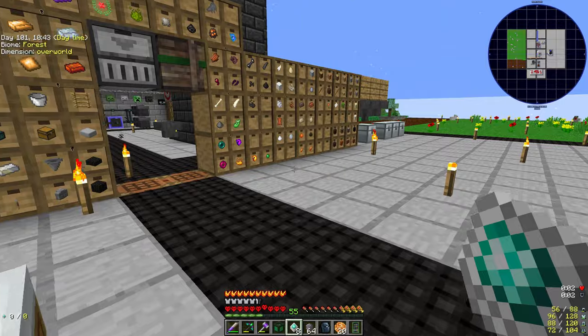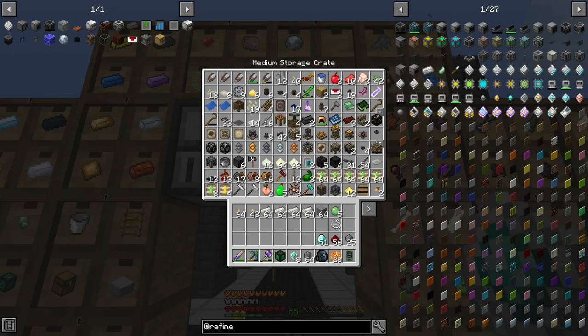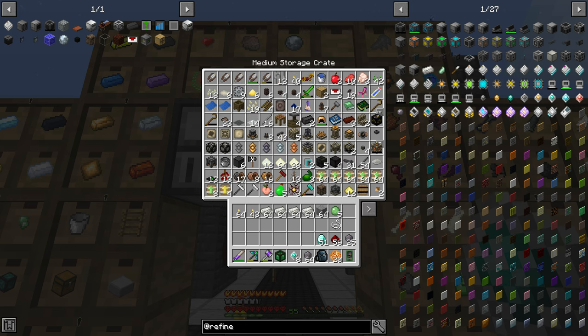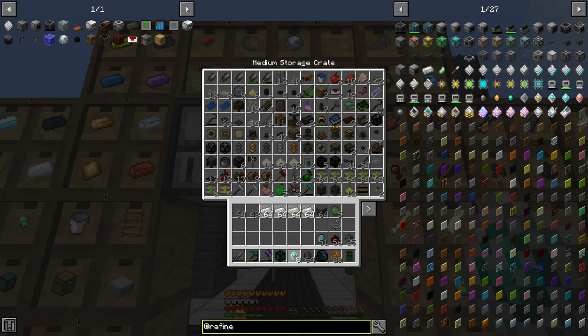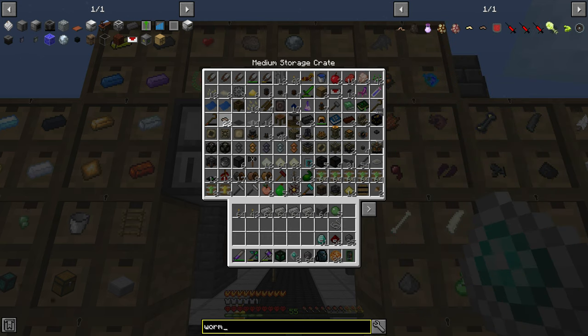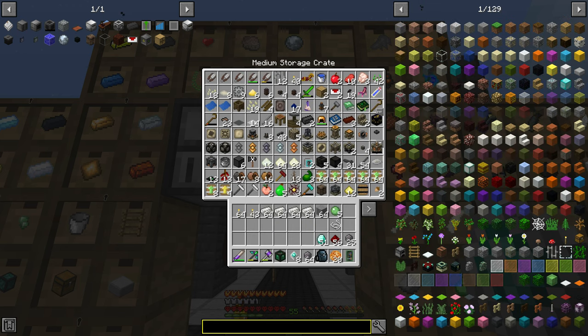The reason for adding Refined Storage is really just to help get a storage system up and running sooner rather than later, so I haven't got a thousand drawers and a thousand chests to go through — everything in one place. I'd like to get all of these drawers inside a storage system. Whether we can afford the drives to hold this much stuff I don't know, but if we can get one drive with eight 1K drives in it — 8,000 storage — it'll be a nice start.